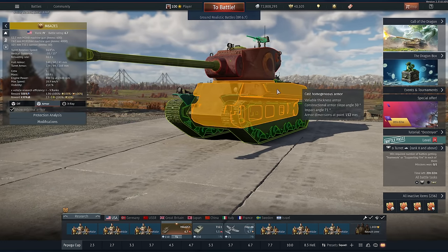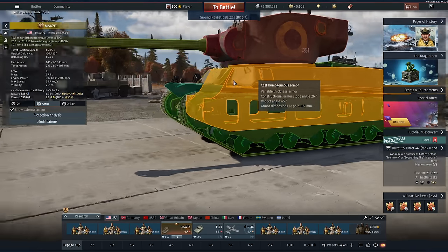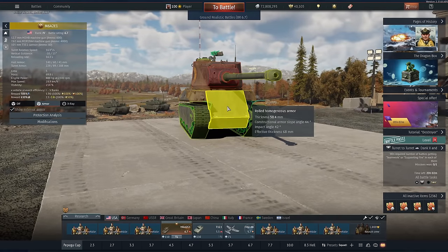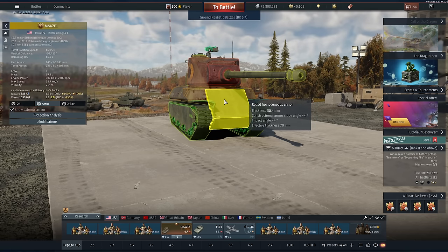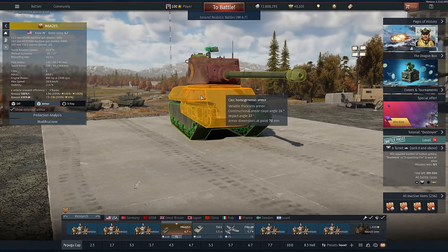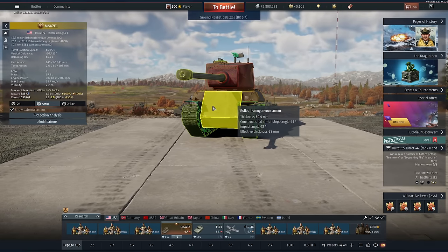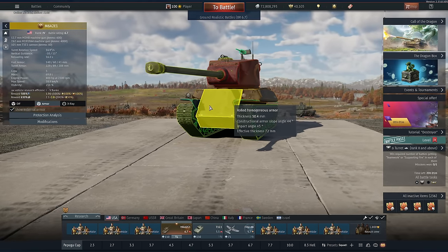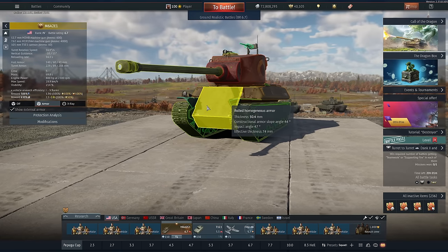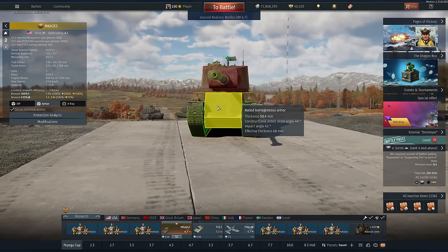The armour on the lower hull is pretty pathetic — about 60-70mm at most points. Luckily, the upper front plate has a nice bit of spaced armour. Rolled homogenous armour spaced over cast homogenous armour doesn't give us that much more protection, but against Tigers and Panthers it can do pretty well. Most large calibre APHE, like the 122, will go straight through this thing, as I learned very abruptly in this video. But things like solid shot and APDS really struggle with it.